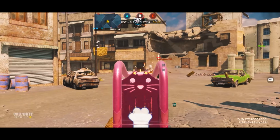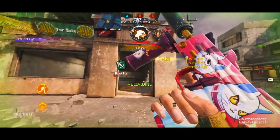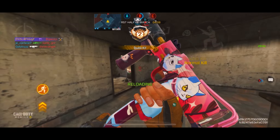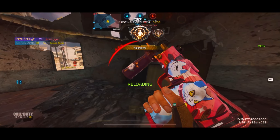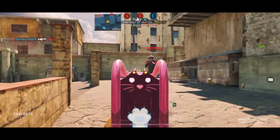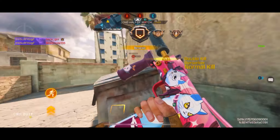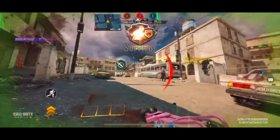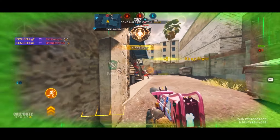Coming in at the number five spot, we have the MAC-10. The MAC-10 is the perfect weapon for the aggressive play style — players who rush headfirst into fights, go crazy with slides and strafing. The MAC-10 has a super fast fire rate and a pretty high damage output especially at close ranges. However, the iron sight is a little limiting and the recoil is a little high, so it does take a bit more skill to use.